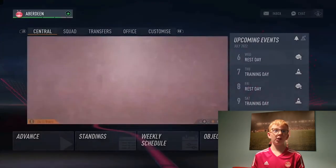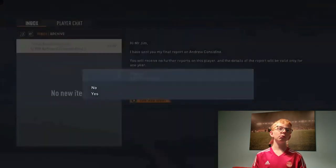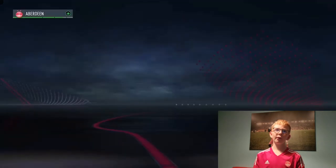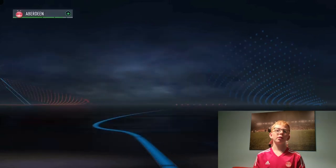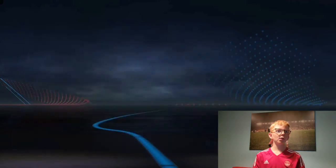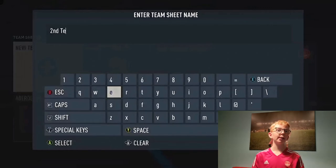Oh my gosh, that's Andrew Considine, 67 rated — it wouldn't be too bad to bring him back to Pittodrie where he belongs. And there we go, Ramirez walking out. I swear I've disabled the transfer window, but he's still in the squad. We're going to set up a second team of players that are not as good as the first team — I've got plenty of players I can put in that second team.